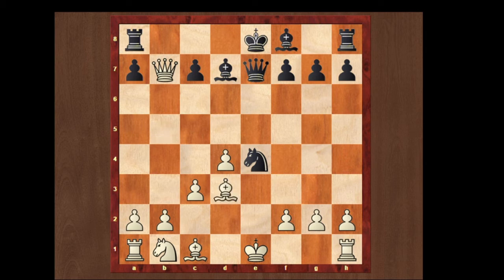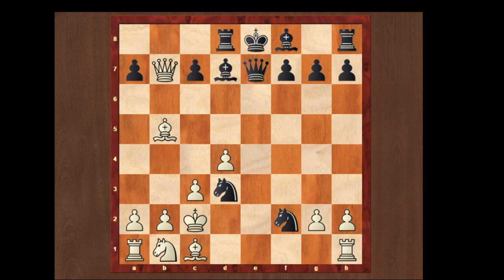If bishop takes on d3, then knight to c5 attacking the queen and giving check — white is going to lose his queen. Let's see what happens if instead of bishop takes d3, king to d1: then knight e takes on f2 giving a check, king to c2, and then protecting the rook by playing rook to d8. You can see black is clearly a piece up.